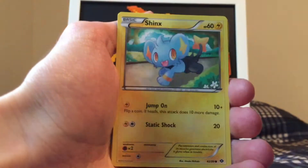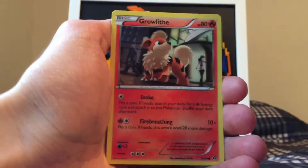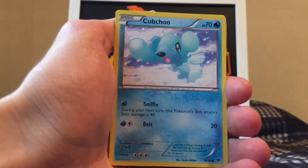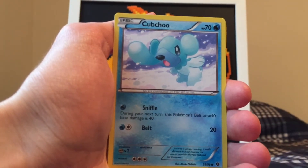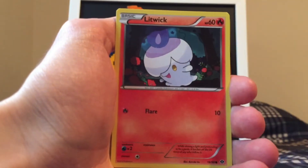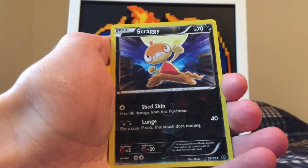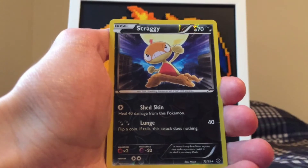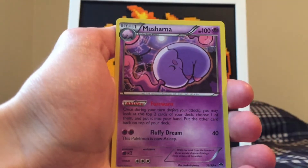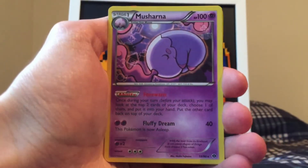I love the artworks on these. We got a Vanillite — these cards aren't too old but I do consider some of them a little more vintage. We got a Shinx, a Growlithe — wow, I really like that artwork a lot. We got a Cubchoo — that's funny, haven't seen this card in a long time. Here's a Litwick and a Scraggy, which is the reverse holo. So the rare should be next. Here's an uncommon card, which is pretty cool. Let's see what we get for the rare.